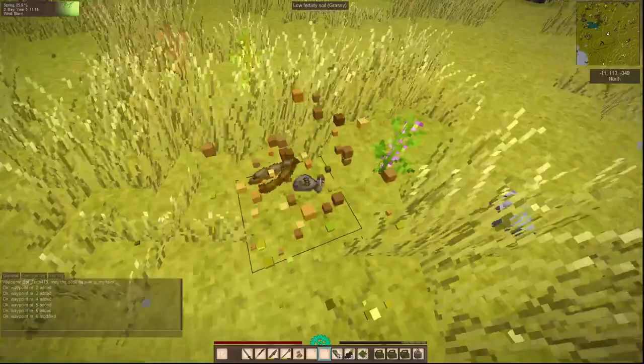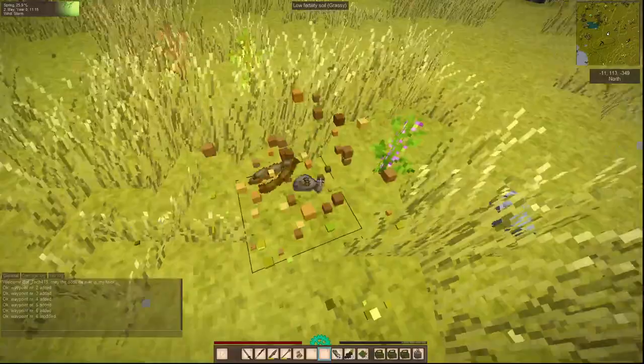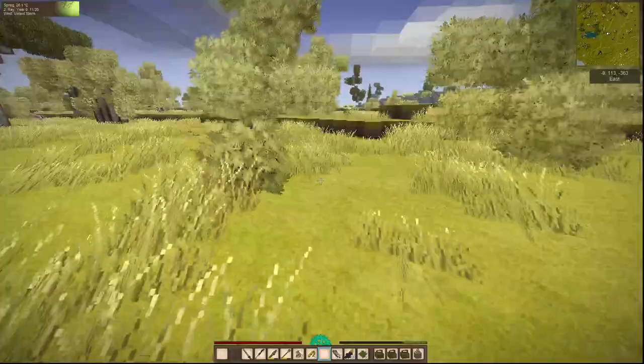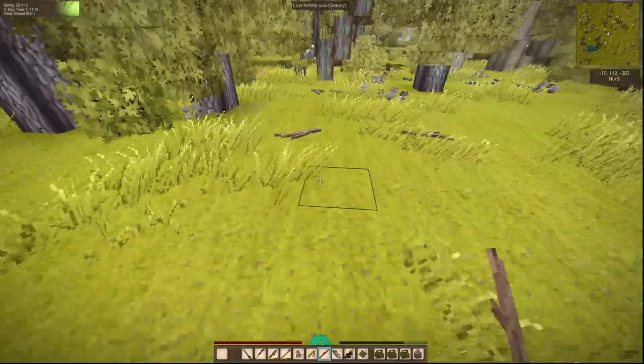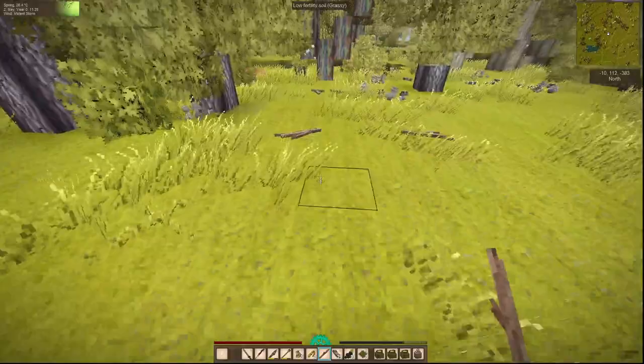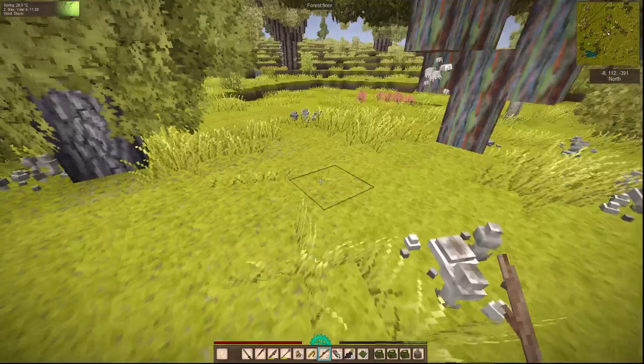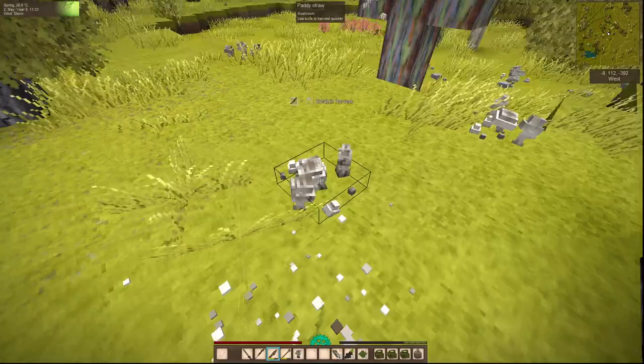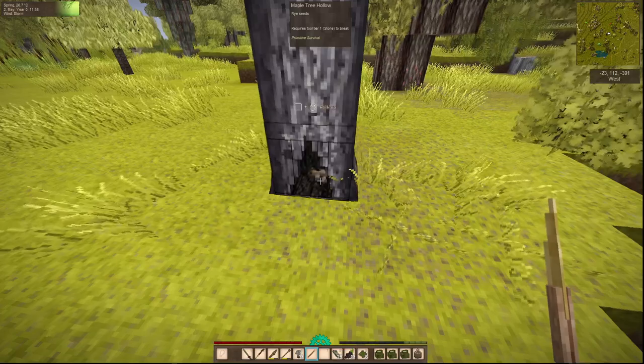Soy beans — let's grab those. There's a lot here. Here's a holo — what do you got in here? Tins, bronze, knife — you can get tools out of these.